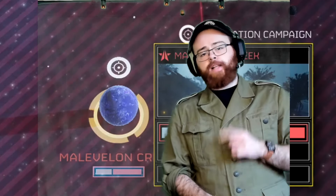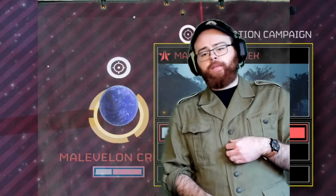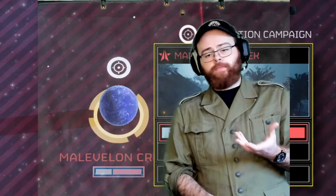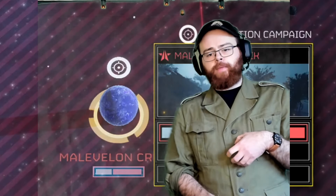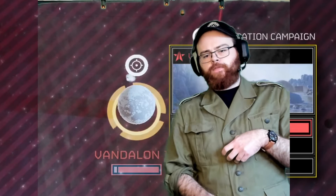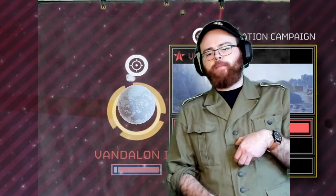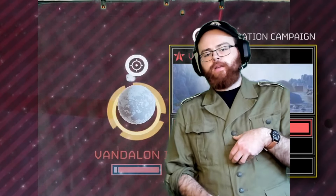After we free Droppnar, we'll hit the Creek next — it's at 35% with 11,000 Helldivers on it. 35% is not bad, but it is dropping; we had it up to about 55% the other day. Randall IV we'll hit third — it's 6.5% liberated with roughly 3,000 Helldivers.